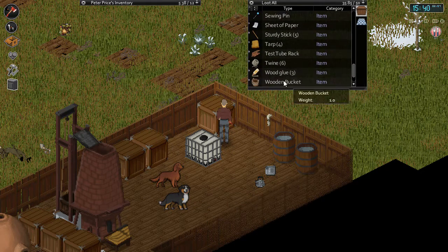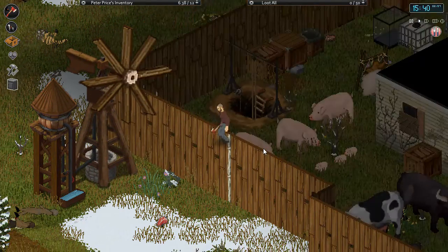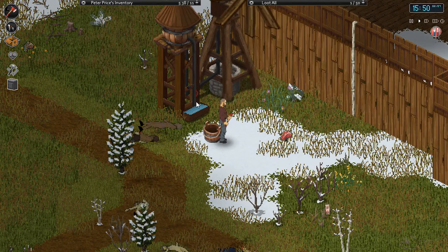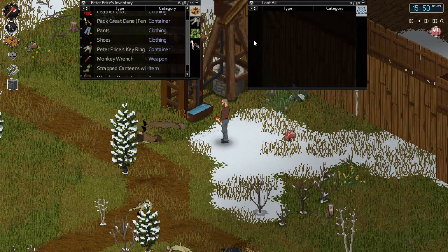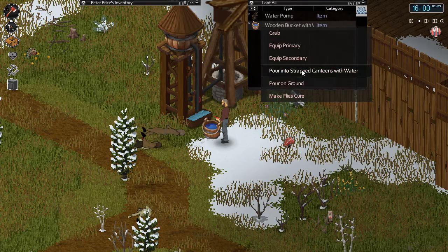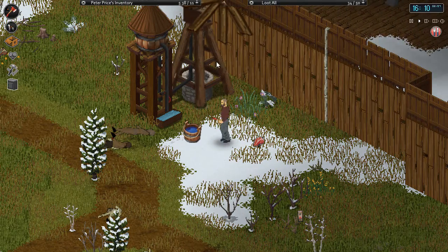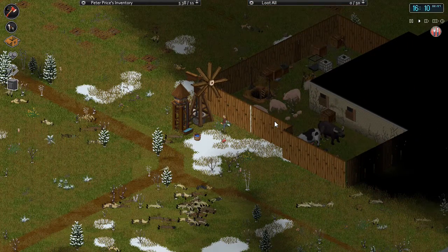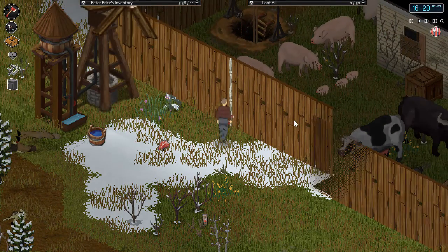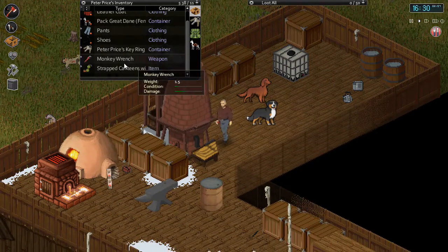All I need is a wooden bucket. Grab a wooden bucket — when you put it down beside the water pump and have it on you, you just select 'fill bucket' and there we go — fresh water! That's amazing. Pour it into our canteen whenever we need it. There's our supply of water — we no longer need water barrels or rain collectors. We just get free water now forever. No more worry about purifying water — pretty cool.